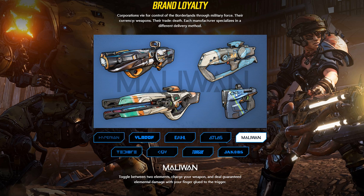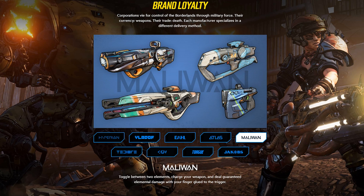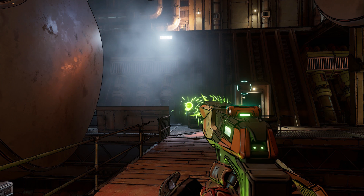Onto Maliwan — we have four more weapons including a pistol. Maliwan has a really clean, futuristic look and I really enjoy that. The super cool thing is Maliwan now has toggling between two elements — you can go corrosive and fire, shock and corrosive, or whatever you want. Charge your weapon and deal guaranteed elemental damage with your finger on the trigger. I remember seeing a charge shot in the trailer, and that looks like a Maliwan weapon.